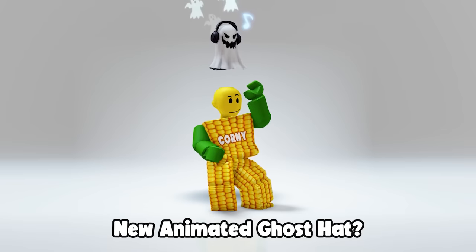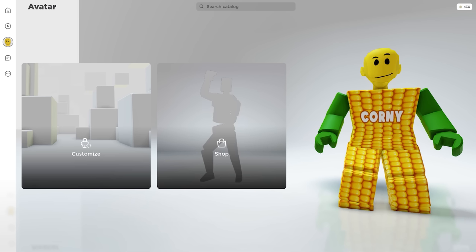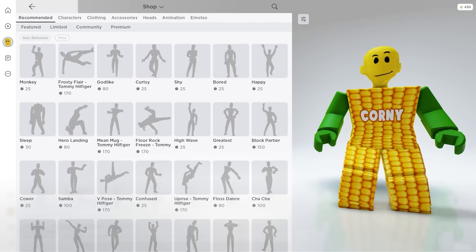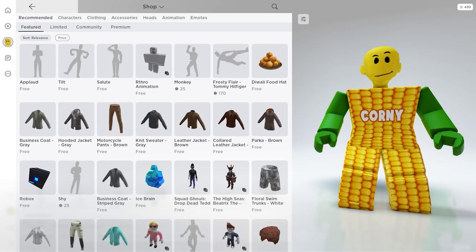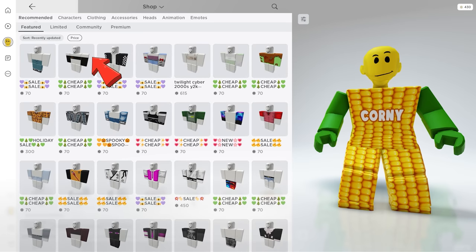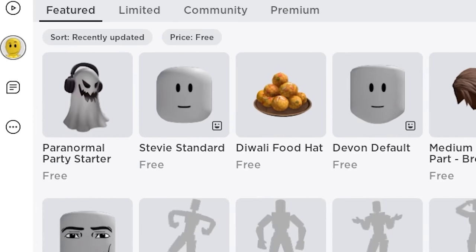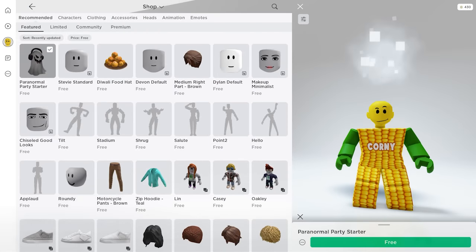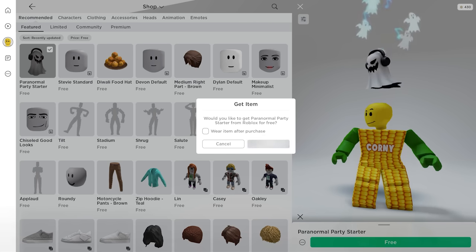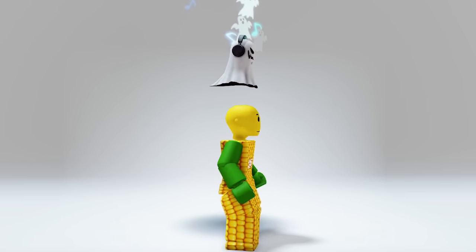Want to learn how to get the new spooky animated ghost hat, the huge boarding pass backpack, or the cool black 3D shirt? To get the ghost hat, click this icon then select your Catalog. Click Features, then for sort change to Recently Updated and hit Apply. For price, set it to Free and click Apply. Here's our new free item — just in time for Halloween! It has an animation which makes it feel super premium rather than free.